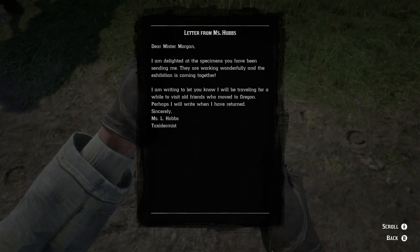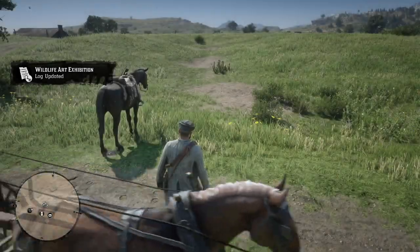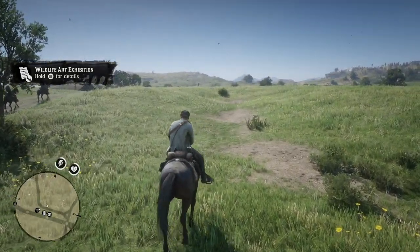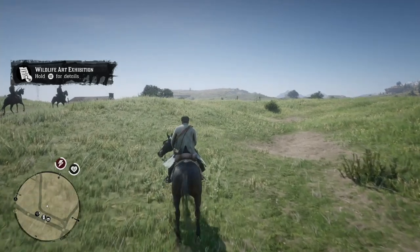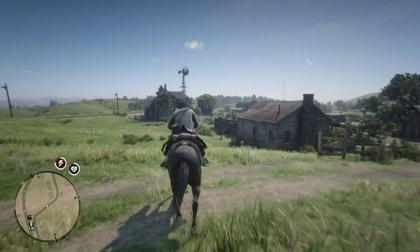If you open up the letter and look at it, it explains she's going to Oregon to visit friends and will contact Arthur later with other requests. It's presumed that she will be in Oregon when Arthur dies, and thus has no way of contacting him. Ultimately, it will be John who has to do the fifth and final hunting request.